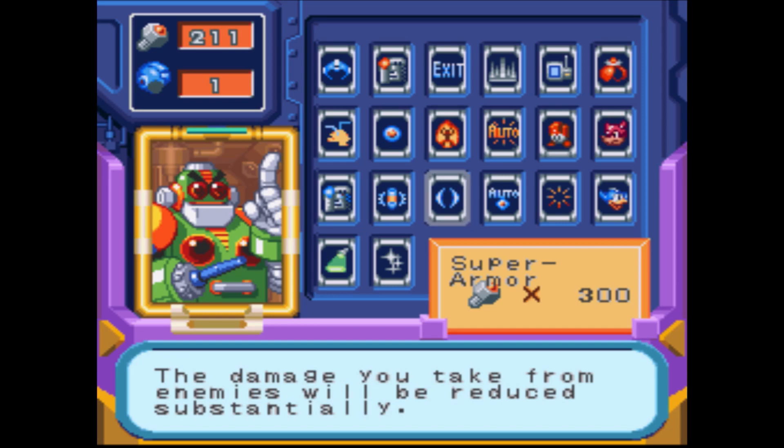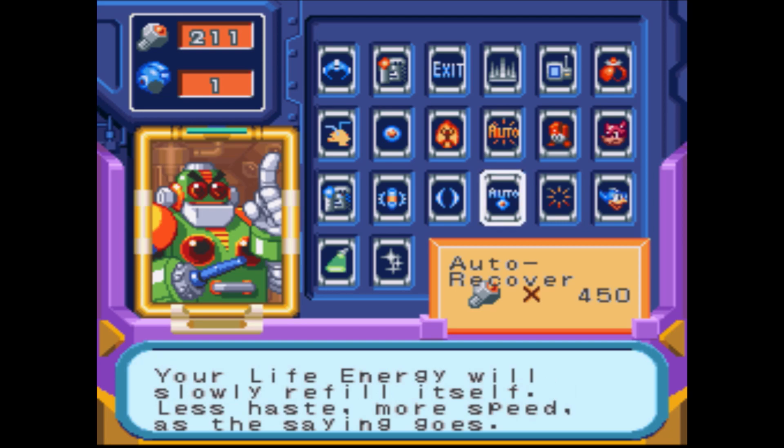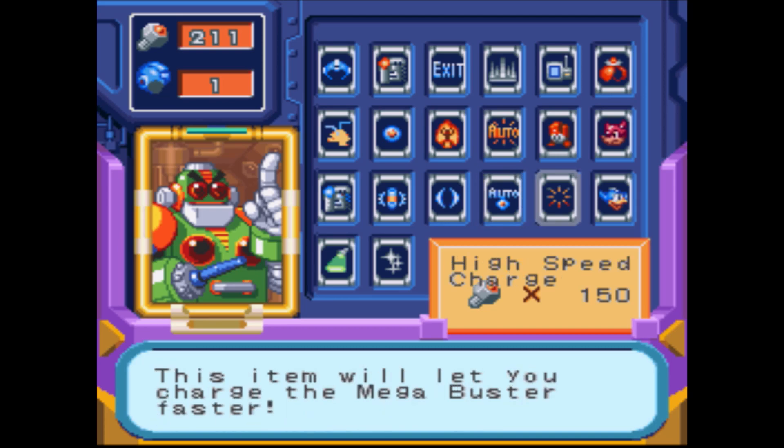Super Armor — the damage you take from enemies will be reduced substantially. This is good if you take a lot of damage. It's basically your defense. It's a great recommended one to have. And you have Auto Recover, also super useful — your light energy will slowly refill itself. Less haste, more speed, as the saying goes. I don't think that's the saying, but whatever you say, Otto.